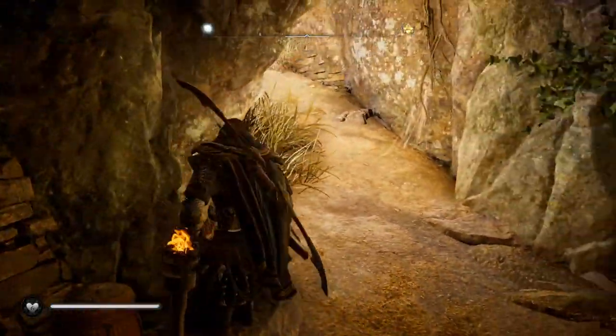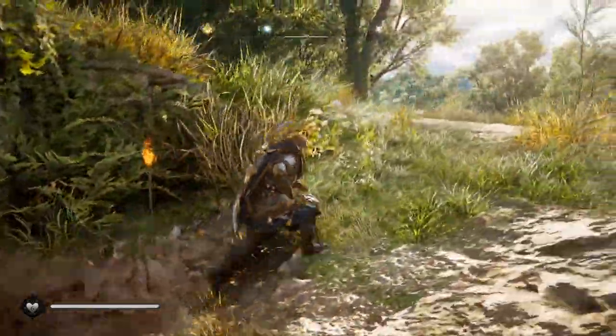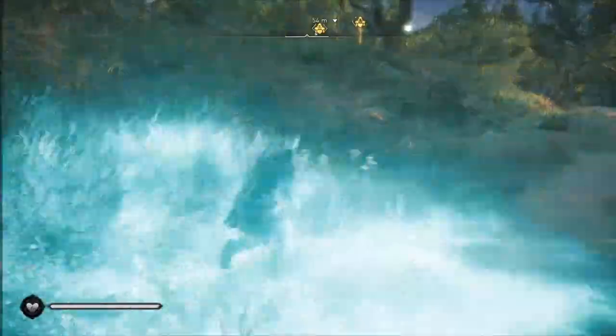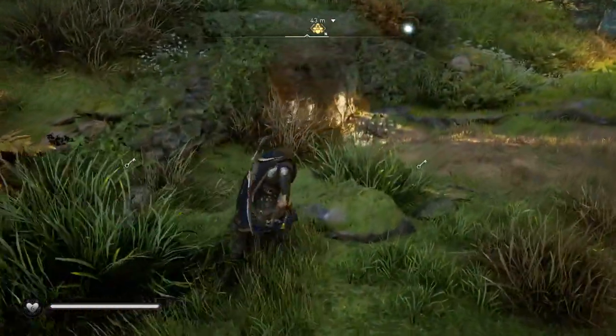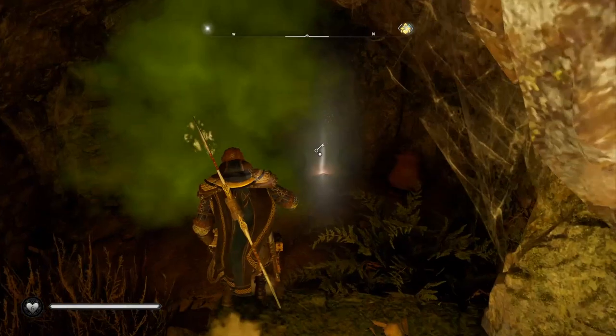The first tomb door key is just down there and we can run back outside and go around the edge. Once again use Odin's Sight to see where those keys are. Run down here and you'll find another tomb key.